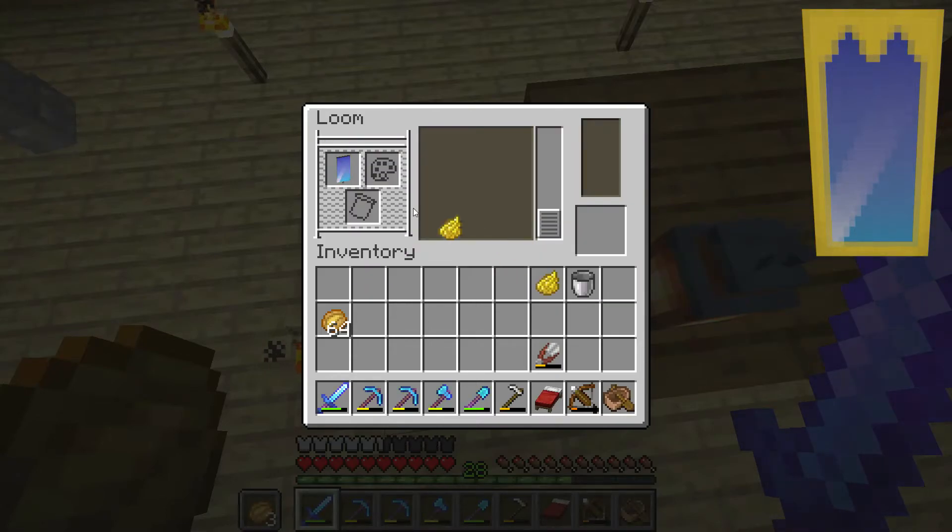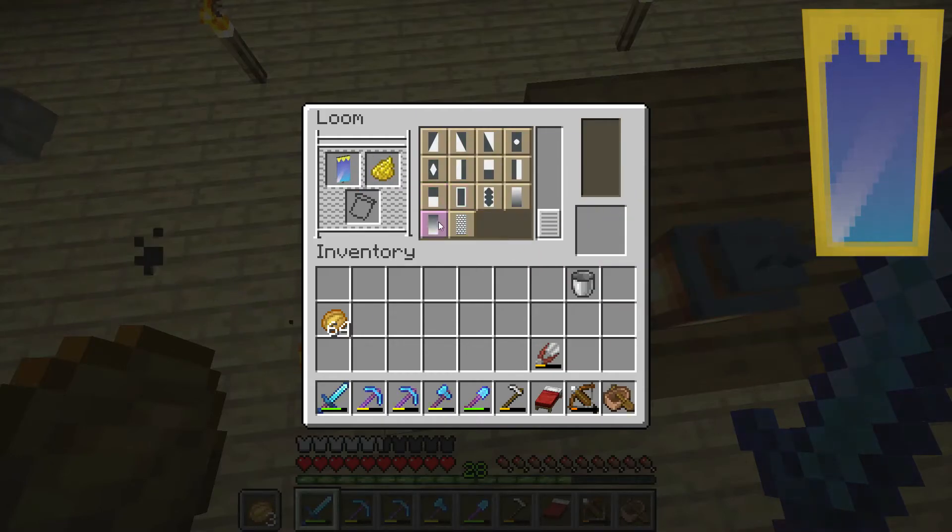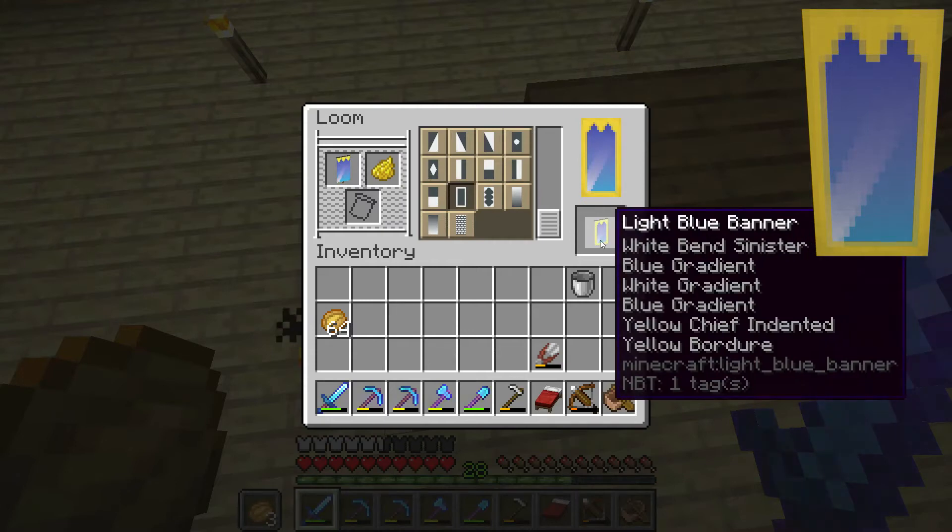Then we're going to go to a yellow chief indented, which looks like this. And then we're going to finally end off with the yellow border.